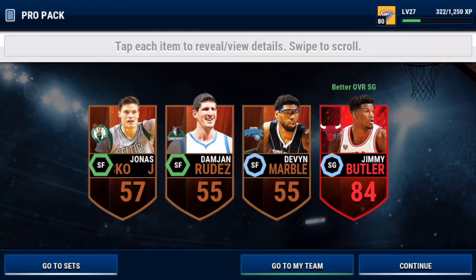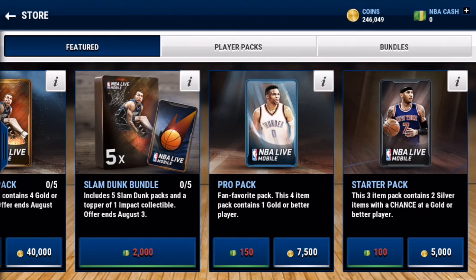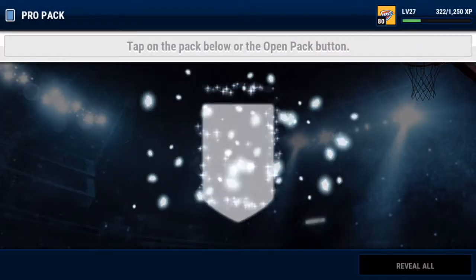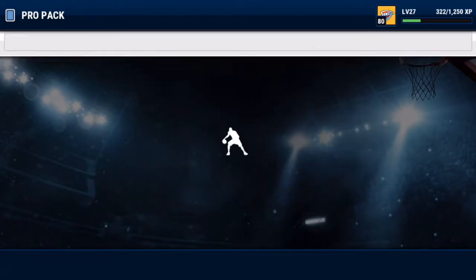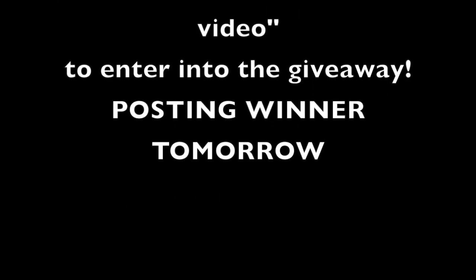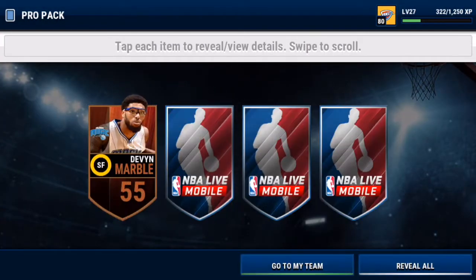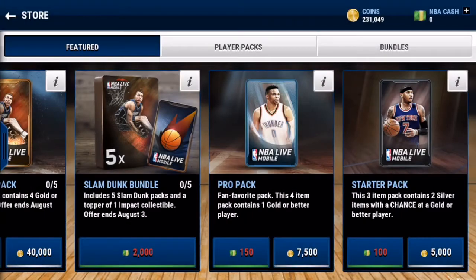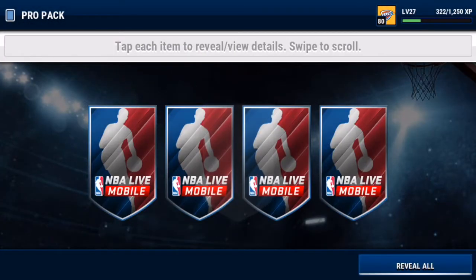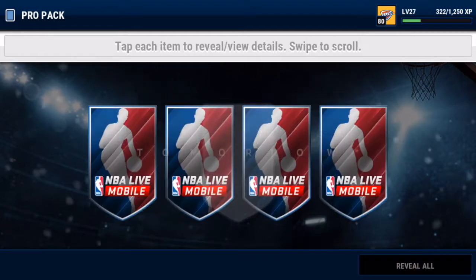I've opened 250,000 coins worth with no elite pulls — tell me how EA can give you that low of a pull rate. We get Jimmy Butler right there. Actually, I'm just going to do an in-video giveaway of 500,000 coins, any server. Just comment down in the comment section in the middle of the video and you are entered into this random giveaway. I will be picking the winner in three days — it's 500K, any server.